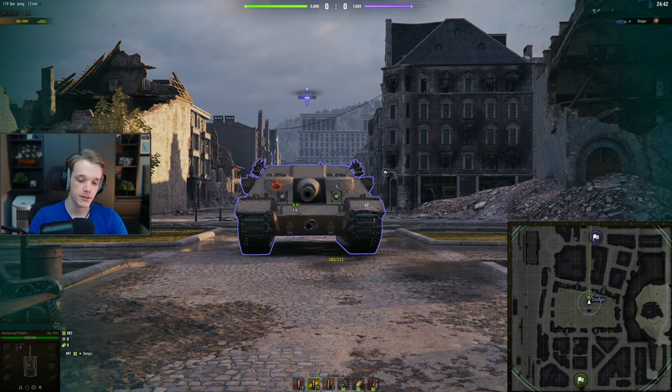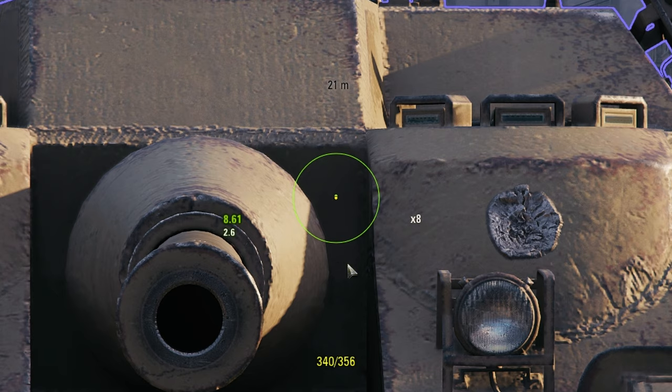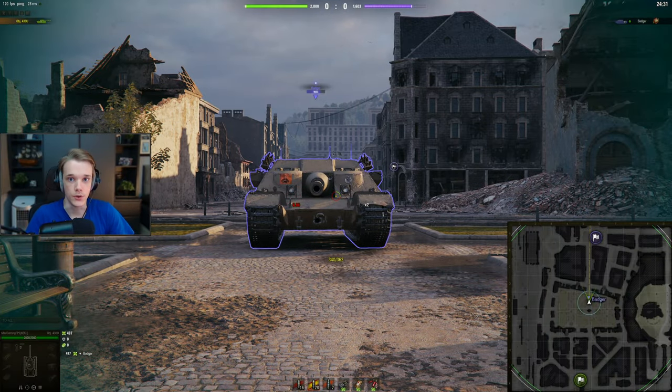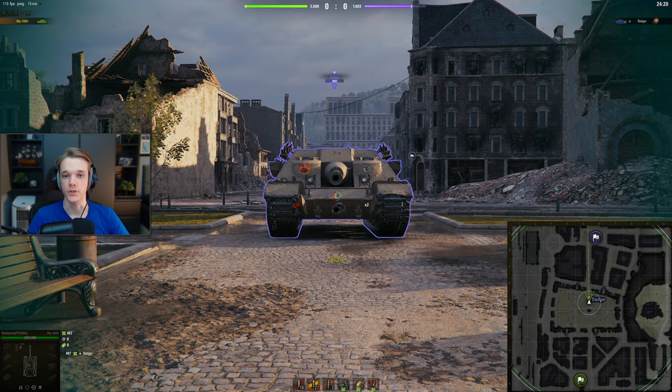When you do use premium rounds it does get a little bit easier around here, but this area is about 356 to 360 millimeters thick, so even then you're not really going to pen it. The same thing applies down here — it's just whether RNG says yes or no to you.